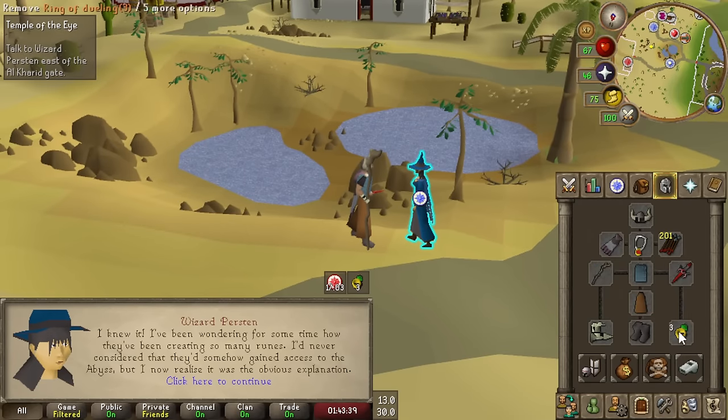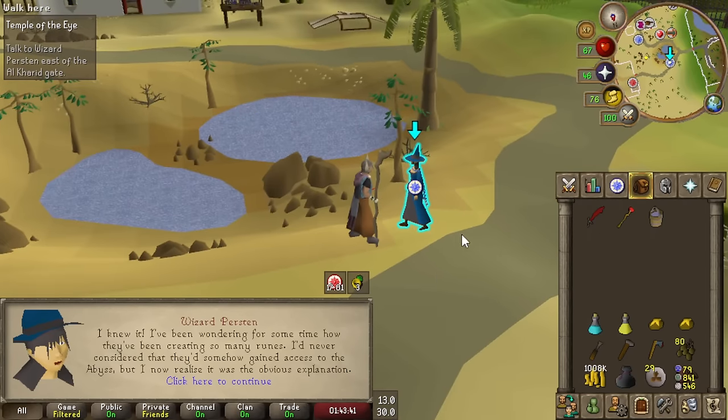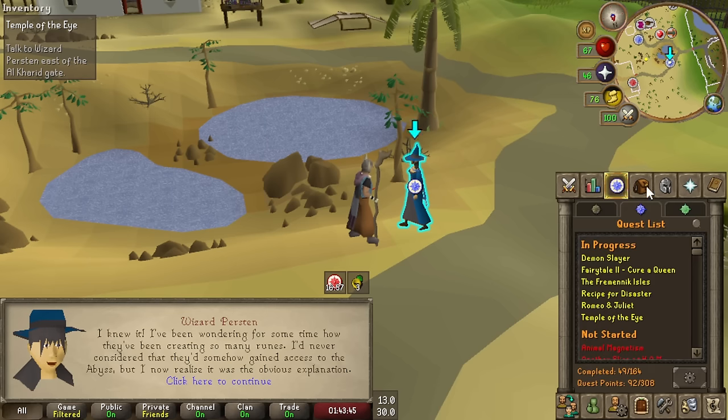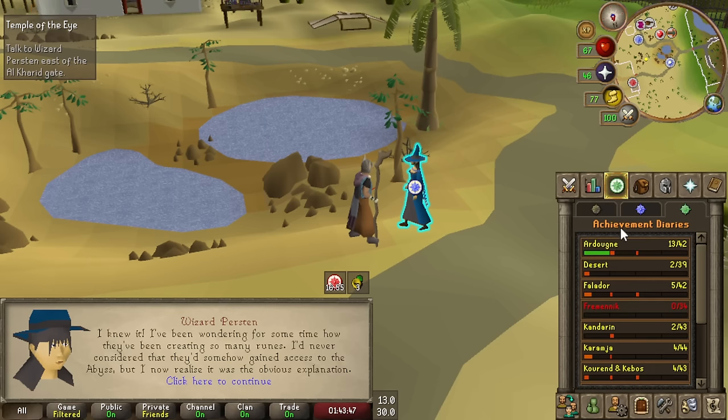One of the hardest parts about the UIM game mode is knowing when to drop stuff. I'm just going to have to drop this bone mace - in the future I'll have to drop more precious things, but I can get the bone mace back pretty easily. I'm going to do Guardians of the Rift so I can get the Ring of Elements, do a few quests, and also do the Varrock diary so we can do Guardians of the Rift a little better - just tier one, that's all I need.